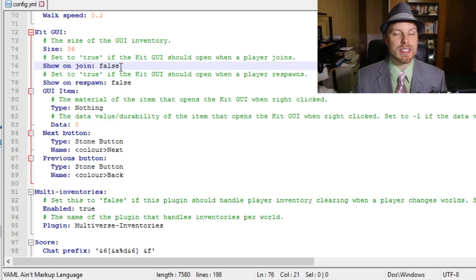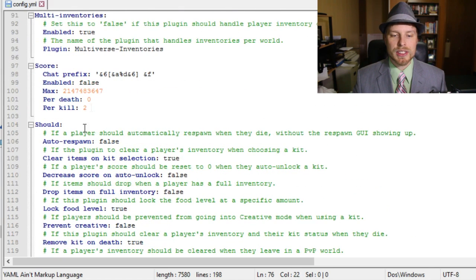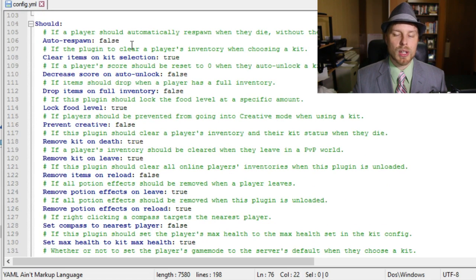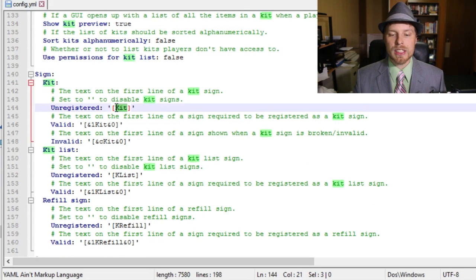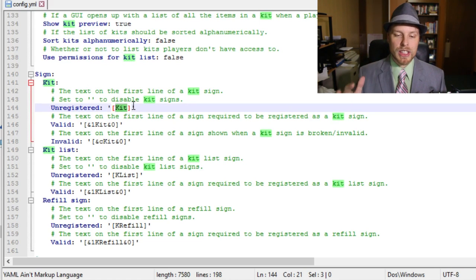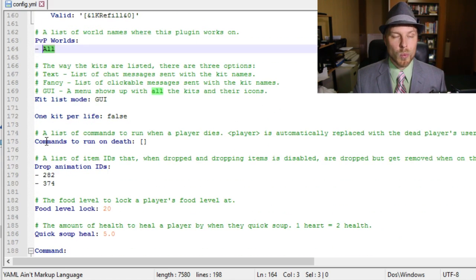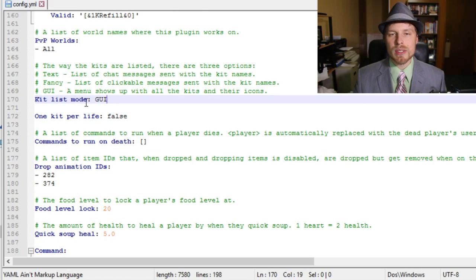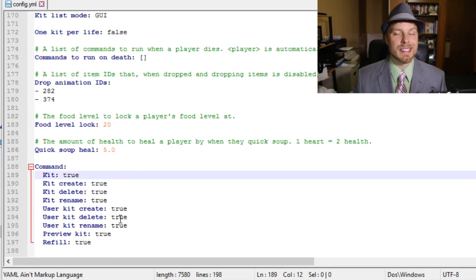'Show on respawn' automatically opens the kit GUI when a player respawns; 'show on join' opens it as soon as they join the server. You can configure the score display, auto spawning, remove kit on death, one kit per life, disable certain commands, and set which worlds PVP is enabled in. The author has done a great job making everything configurable.